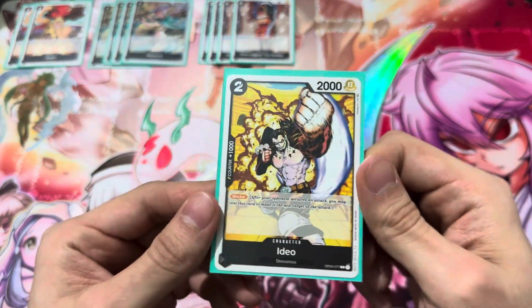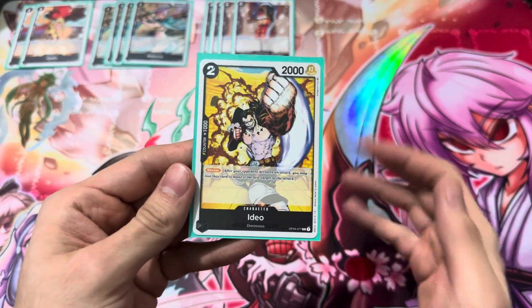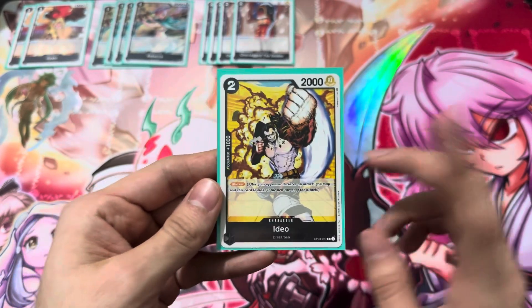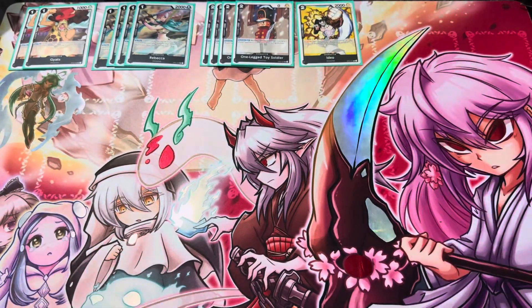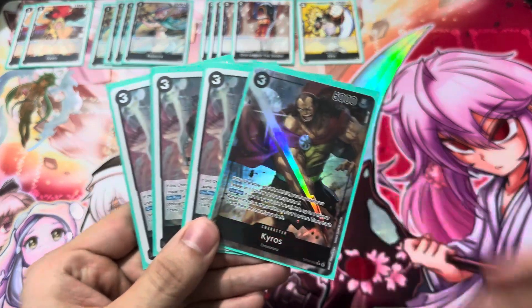I found room for one IDO. He's just a simple blocker — sometimes you just need to throw an extra blocker there to survive a game where you feel like your opponent can only attack a certain amount of times. He's there for that. And next up, Rebecca's father again — Kairos.